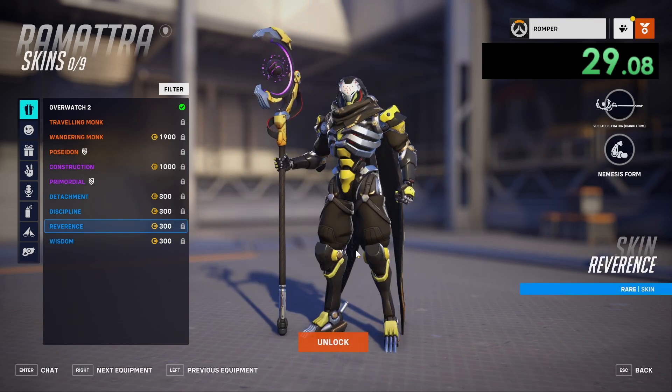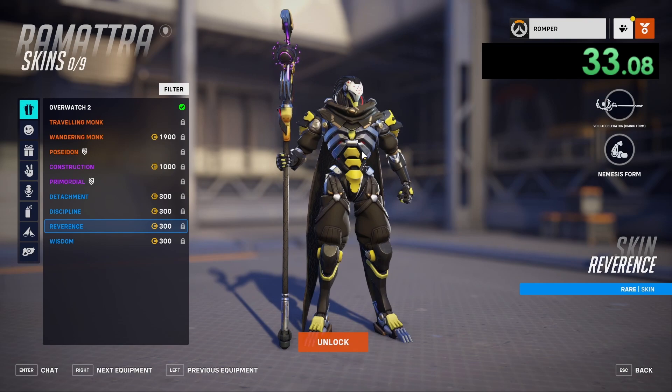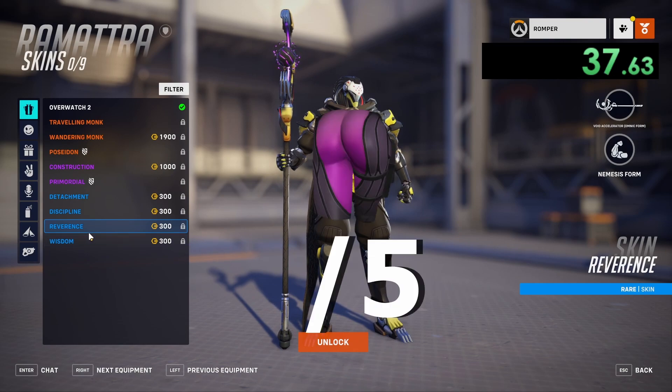Reverence — they made his cloak black, made the secondary color black, and then made the other primary color yellow. I'm going to be giving this one a 1 out of 5 cakes.